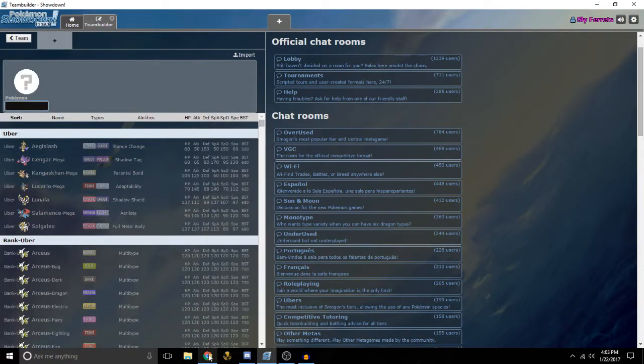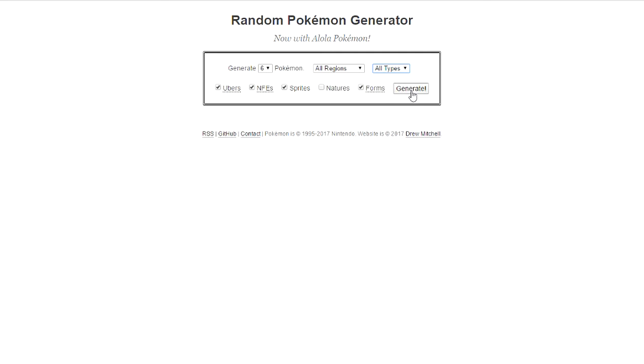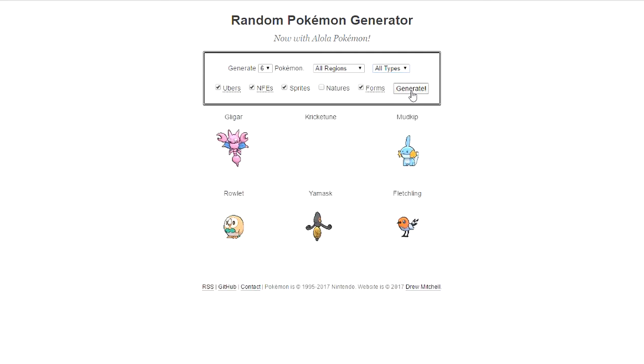Ferrets, are you ready to generate? I am ready. All right, let's generate in three, two, one — pop! Oh no, no, no, no, no! I am so mad. I'm not pissed, but I'm not happy. I am both upset and angry.